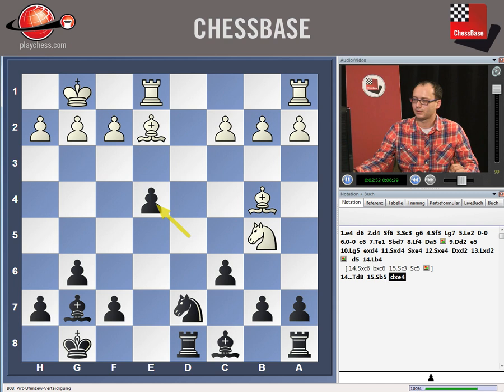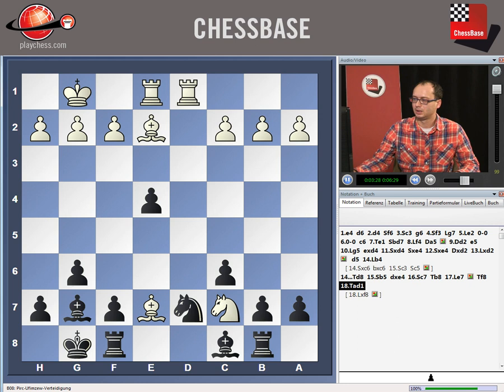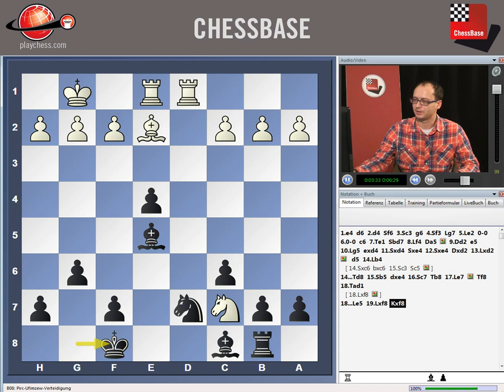Nc7 was played, rook to b8, and more or less black was forced to sacrifice the exchange after the move bishop to e7. But that's not bad at all for the second player — here he goes rook f8. Actually, white didn't take on f8 immediately; he first played rook ad1, as white also needs to take care of the knight on c7. So first he did rook ad1, bishop e5, and only now he took on f8, king takes f8, bishop g4, and f5.